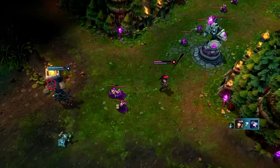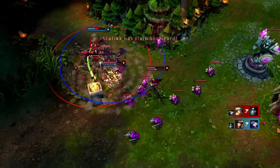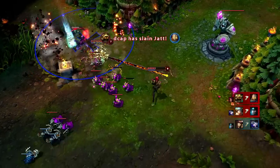The best way for Zyra to follow up on ganks is by lending her own crowd control. Here, Rammus rolls in on Victor, allowing Zyra to easily land Grasping Roots and sprout a Vine Lasher to take him out.